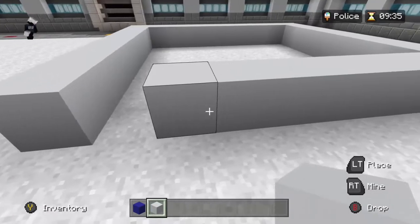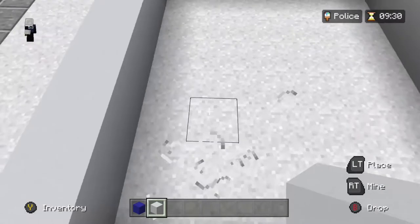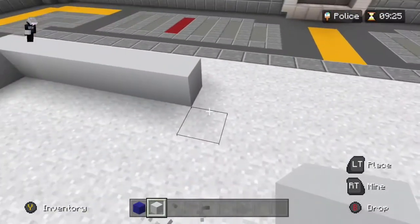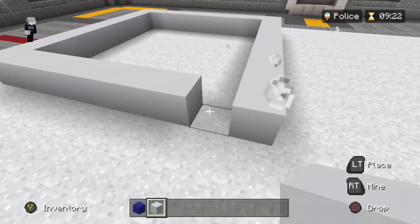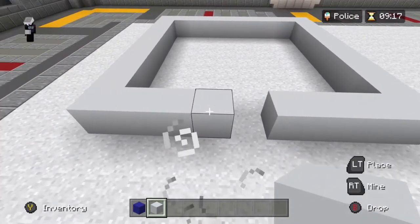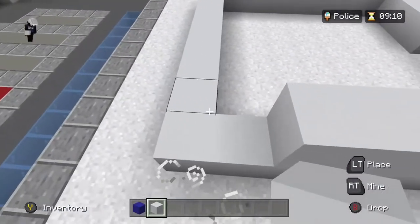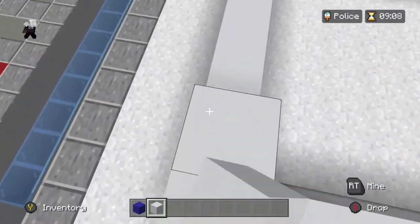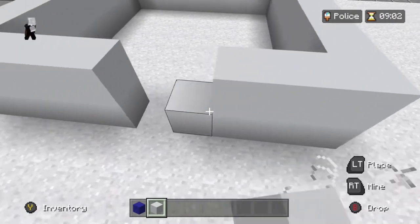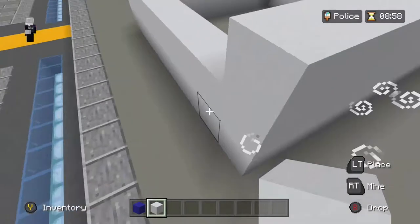Okay, so let me know where the police station is gonna be — is it gonna be right here? Yeah, all right. So can we set the ground? I'm gonna set it to this, it'll be like a parking lot. I'll make this have a stair step. There we go. All right, now build the yellow lines.